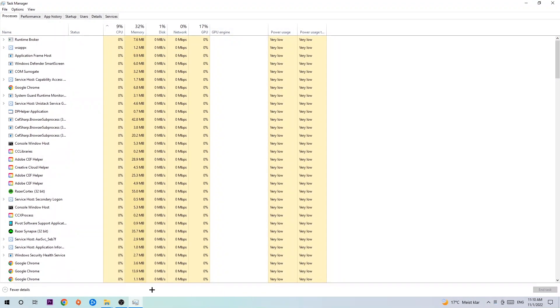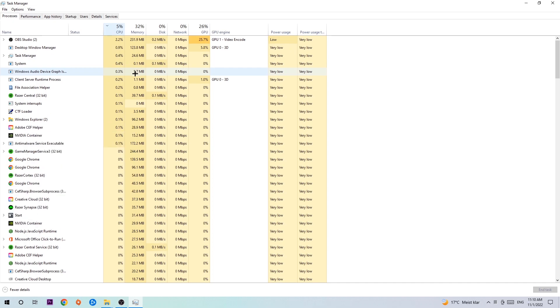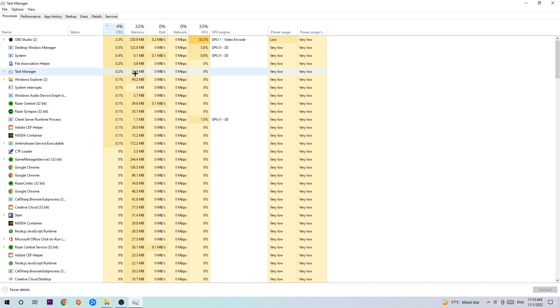Once you've done that, navigate to the top left corner of your screen and click on Processes. Once you click Processes, click on CPU to sort by CPU usage.